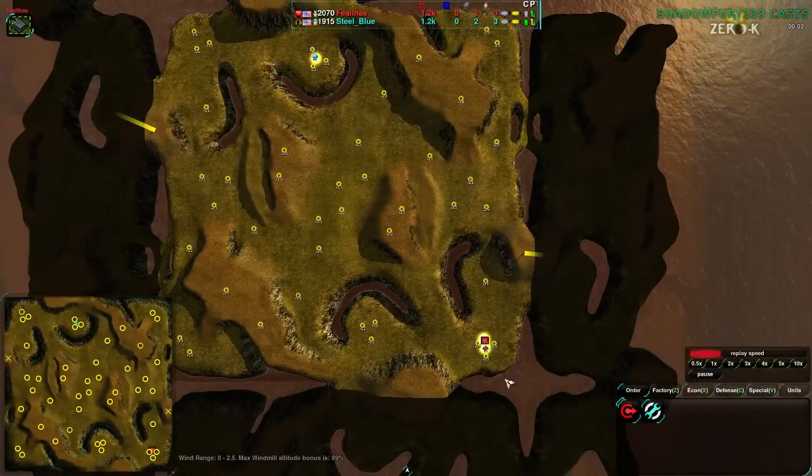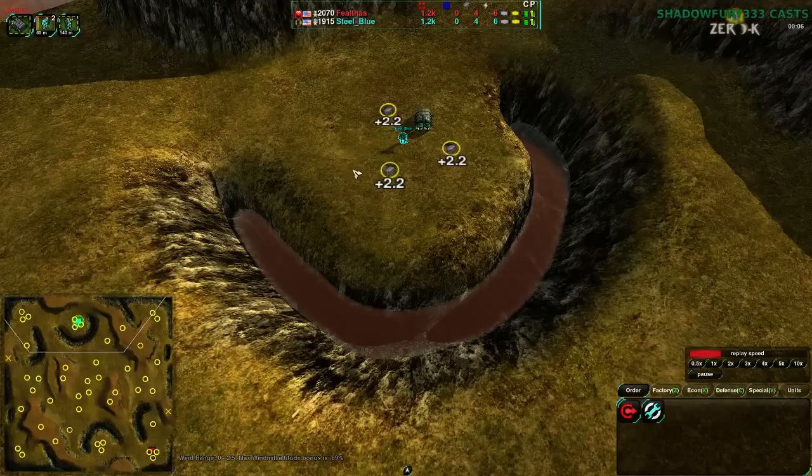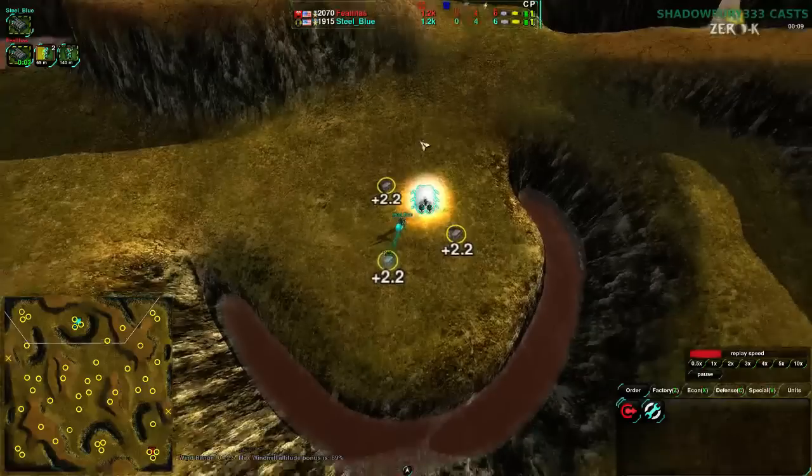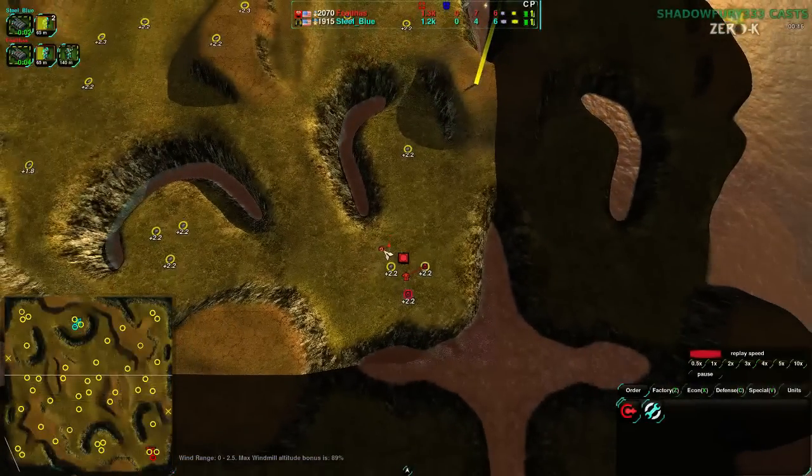Well, let's see how the players handle it. FailThus is very quickly getting a cloaky bot factory, while SteelBlue, on the other hand, is going for cloaky as well. A cloaky mirror on Bandit Plains of all places — this is rather unusual, I must admit. It's a large map.